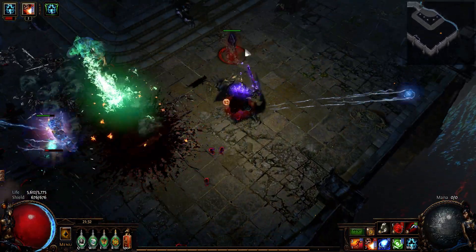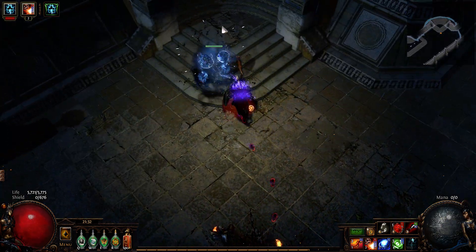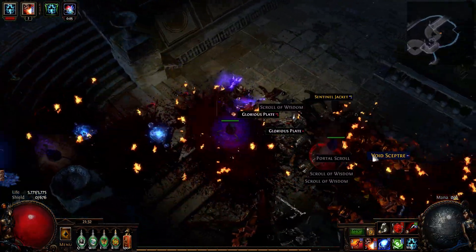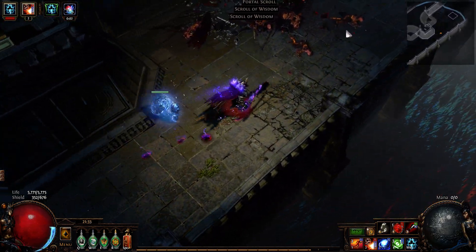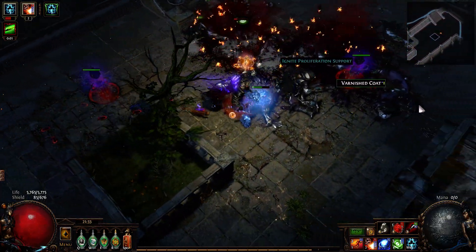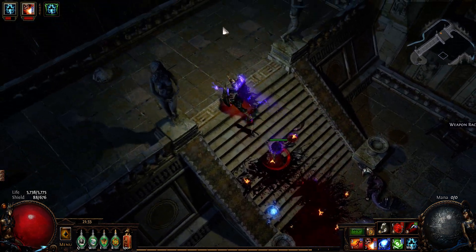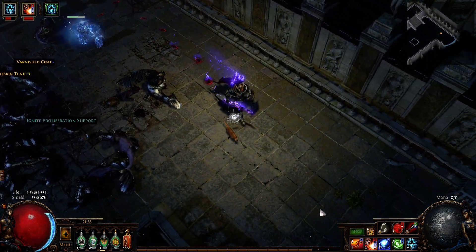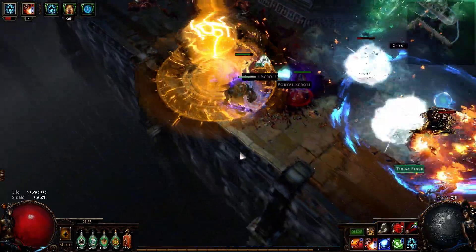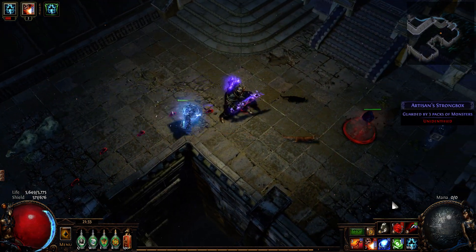In terms of damage it looks like we're good still. Just have to see if we don't get shredded by any mobs. One thing I'm definitely missing from the Rat's Nest is the increased movement speed. I sincerely hope that at one point I can get my hands on a 35% movement speed pair of boots. Minus max can get me - I'm so close to leveling up, I really don't want to die here. I definitely notice that it's increasingly difficult to level up, especially since getting higher tier maps is a lot more difficult nowadays.